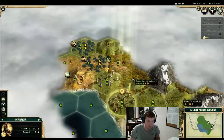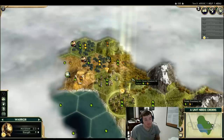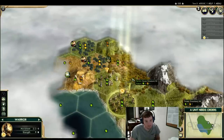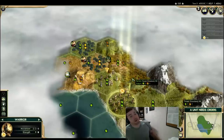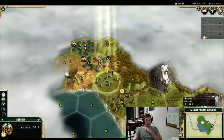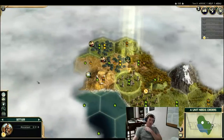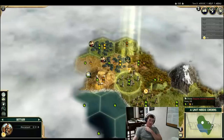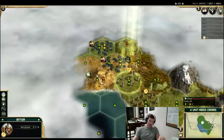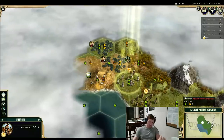Even though there's a high chance we settle in place, I think it might be worth moving the settler onto the sheep tile for more information. And also moving the warrior onto the deer tile. What Zemth is suggesting is we move the warrior to here, which will give us sight around it. Next turn, if we want to settle back in place, the settler can move off the hill and settle all in one turn — so it only costs us one turn to do this.